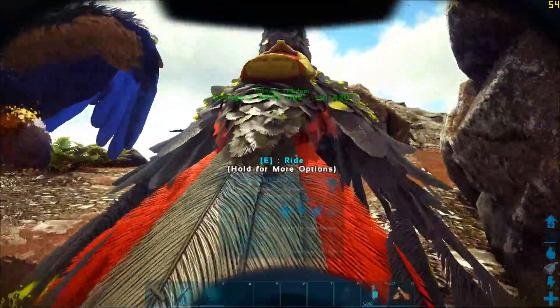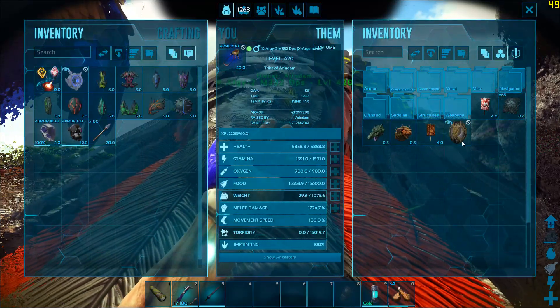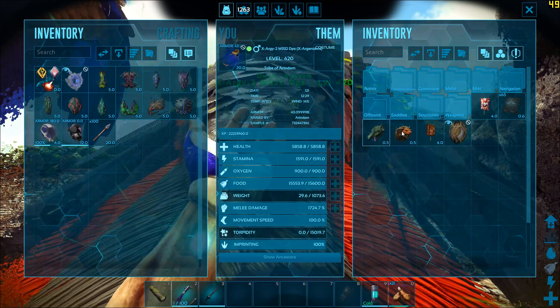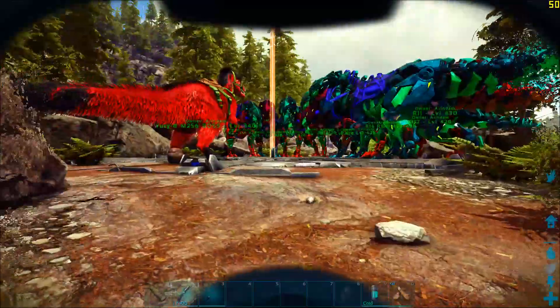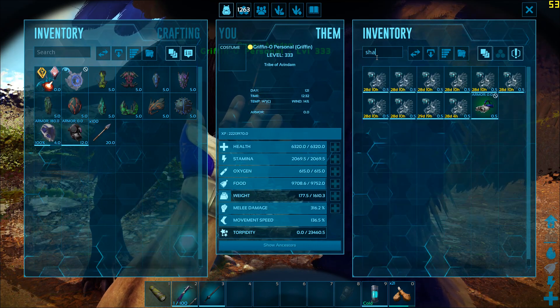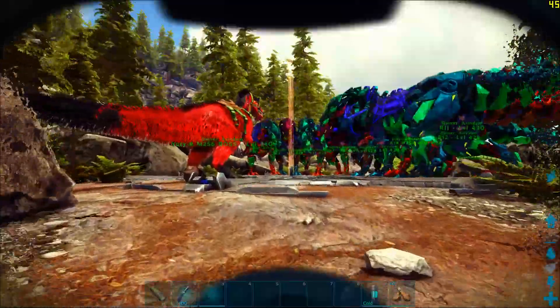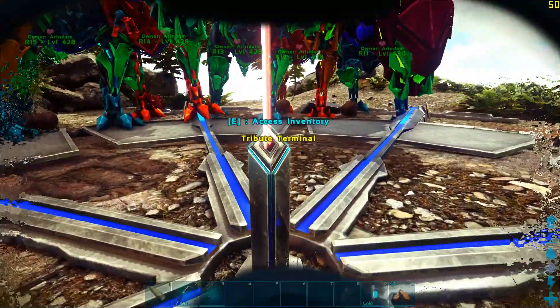I'll also be showing you the rewards for this boss fight. These are the rewards you get for completing the fight on gamma difficulty. These were the rewards gotten from the Shadowmanes boss fight. I actually have my entire army of Shadowmanes as well as my Rexes positioned. On beta I'll probably be showing you the full fight, but that is for beta — let's do the gamma.